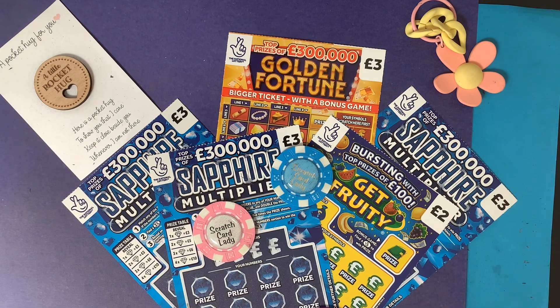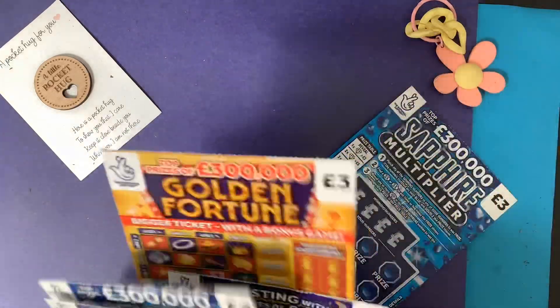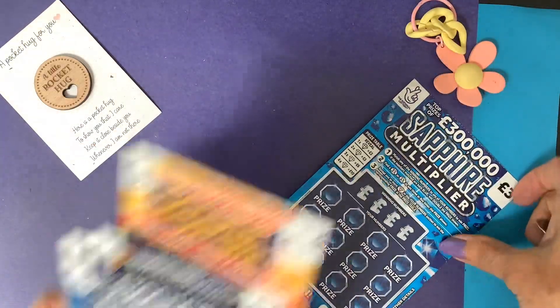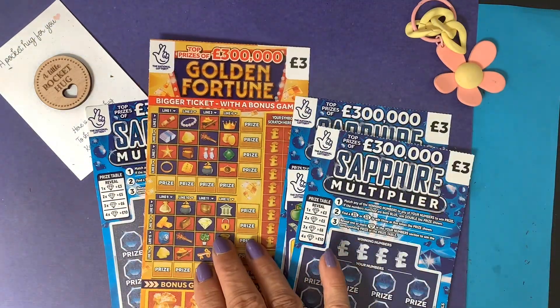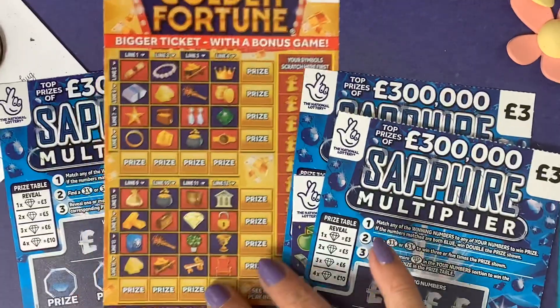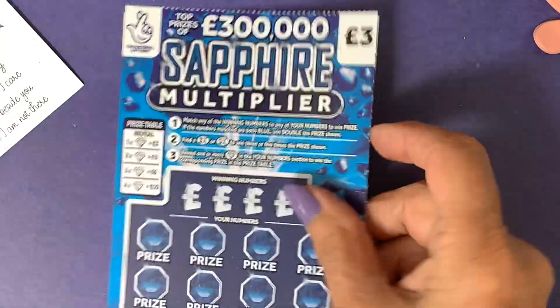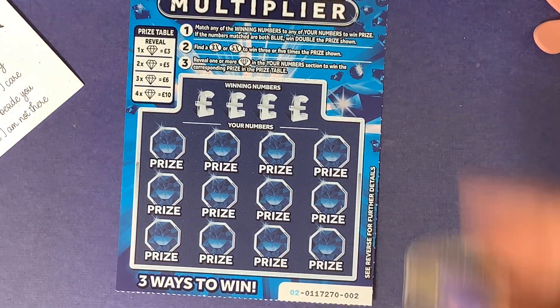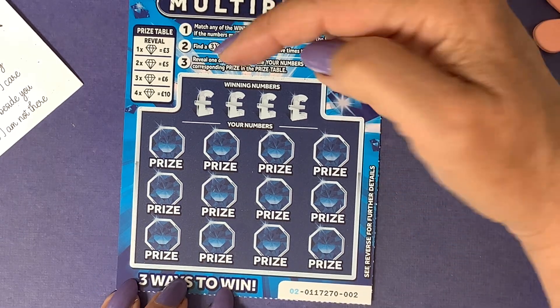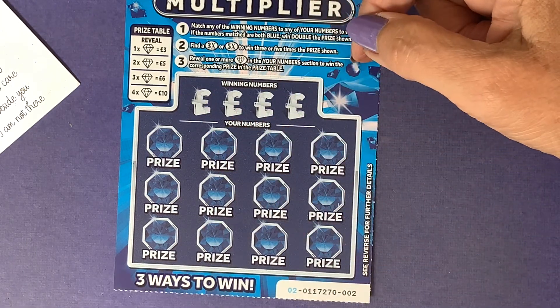Right, let me get my glasses on — I forgot to put them on. Let's get scratching and see how we do today. I'll explain the Sapphire Multiplier because I haven't played it for a while and I know I've had quite a few new subscribers who might not know how to play it. You find your winning numbers and you can win a prize if you find them.